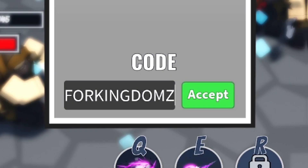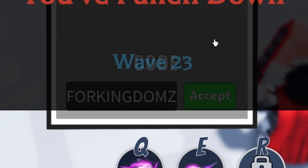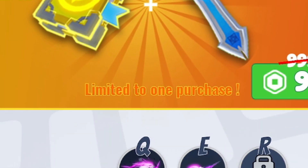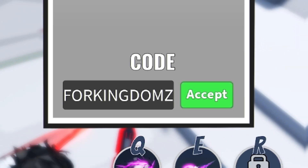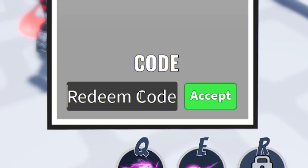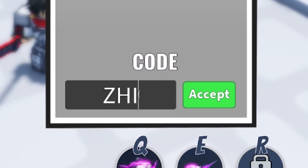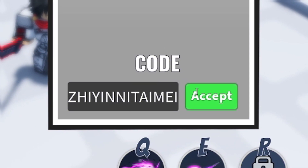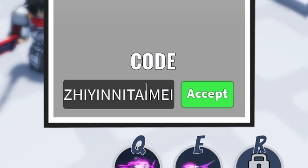I'm also trying to hit 1 million subscribers before the end of the year — I know we can do it. If you've not already subscribed, simply do so now by clicking the subscribe button. After that, redeem the code ZHIYINNIKAIMEI — quite a long code, but click on accept and redeem that one in. Code already redeemed.